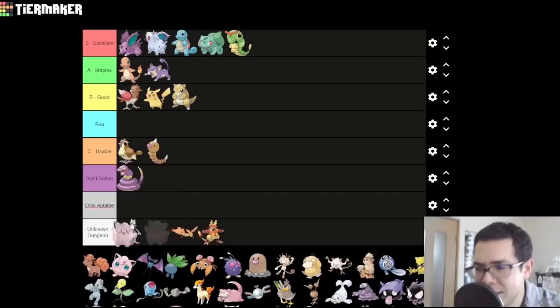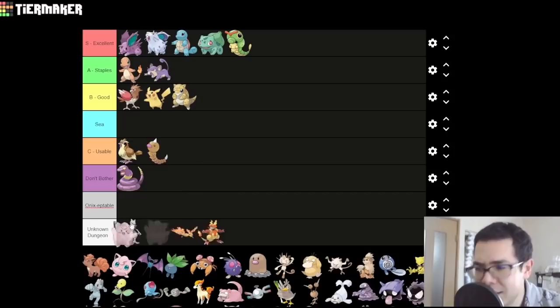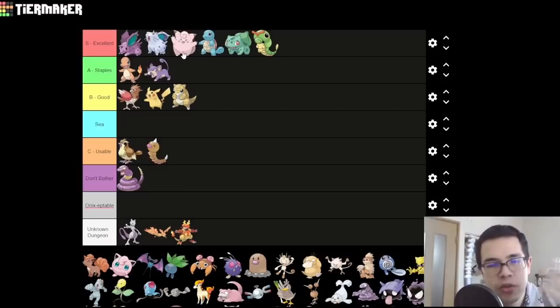Clefairy — very cute, and also surprisingly very good. The Clefairy line comes in right behind the Nidotwins for much the same reasons: you Moonstone it as soon as you can, and use the huge stat increase plus a great move pool to solo the rest of the game. You could argue Clefairy is even better than the Nidotwins — I don't think so because STAB Earthquake is really valuable — but STAB Normal for early game is actually very, very good. You get Mega Punch right away, and STAB Mega Punch is no joke.